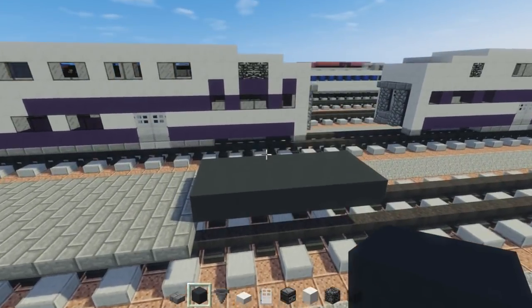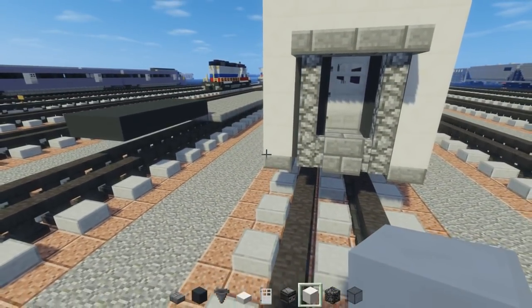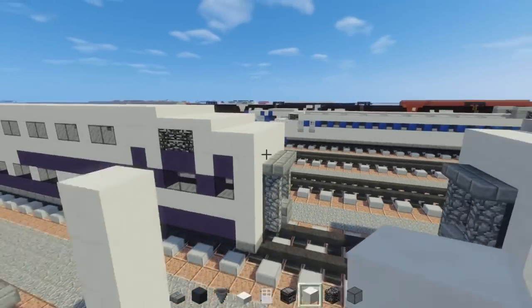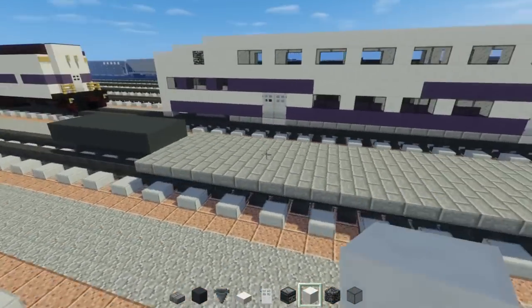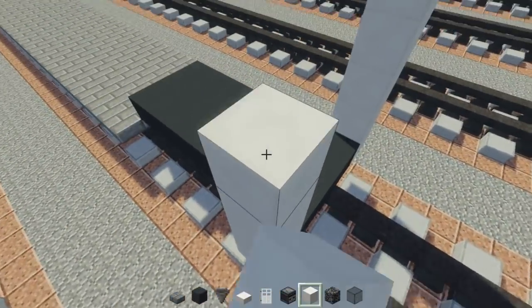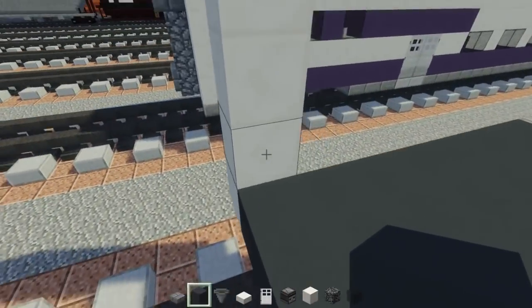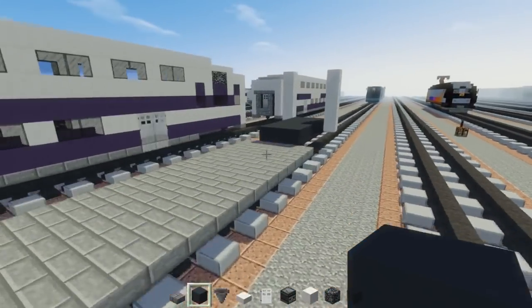Then we're going to take quartz block and add a sorter. It's 5 blocks long, 1 block tall, with quartz wall in the corners. Same thing in the front. Then we're going to add part of the vestibule — or the gangway as they call it — with grey concrete. Let's add 2 more blocks right there on both sides.